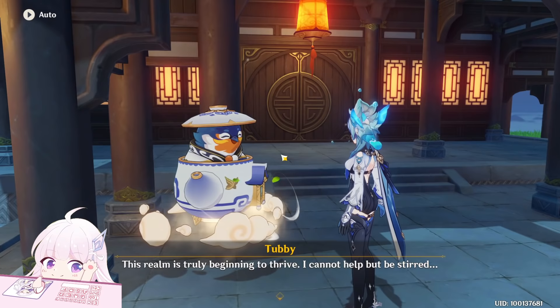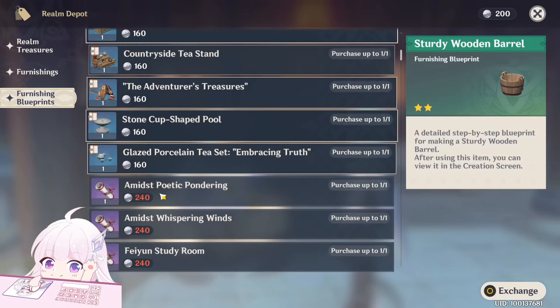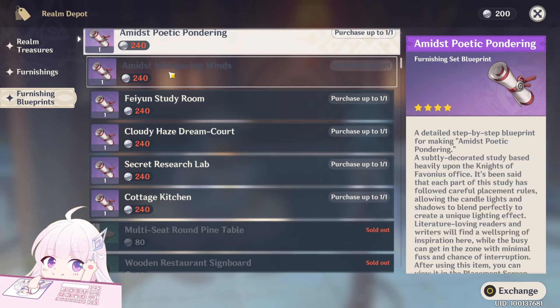By the way, where can you buy those sets? You can buy them from Tubby, from the shop and depot, blueprints. Those are the internal ones — I only bought all the external, outdoor sets. I don't have money for the internal ones yet.